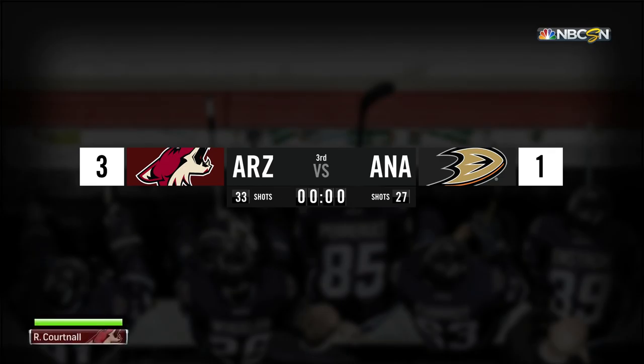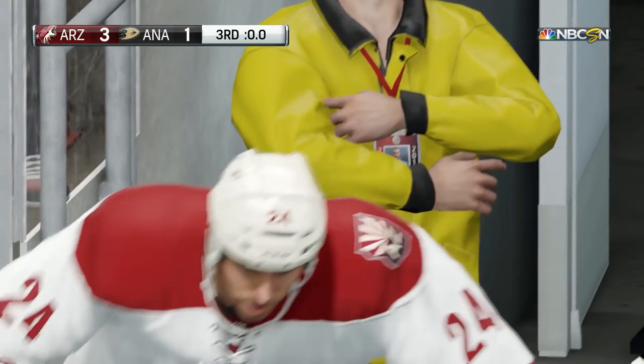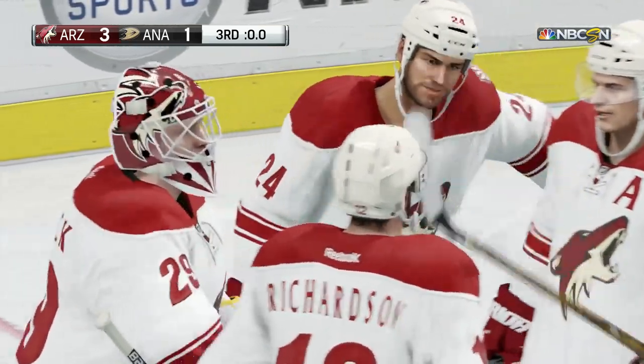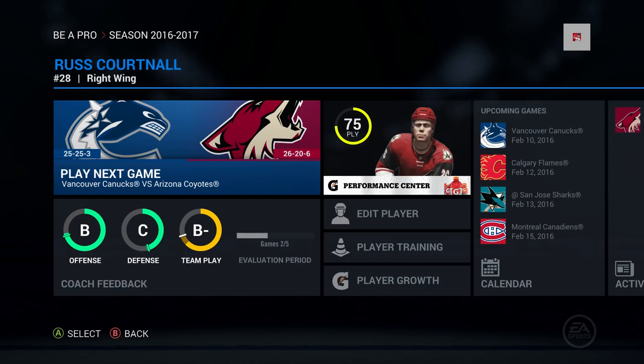Arizona closes it off — a nice road victory here by a score of 3-1. They're able to take it. Cortnall gets a helper in this one, and the Coyotes get their 26th win of the season. Your three stars: Brad Richardson, Anders Lindback, and Stone as the third star. Cortnall does not factor in that with one assist, but he does get on the score sheet with the helper.